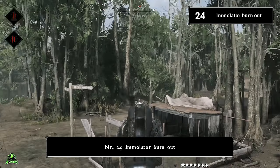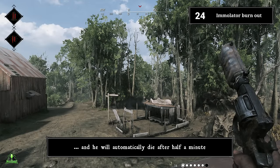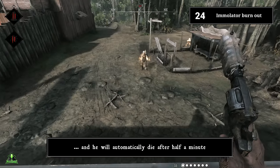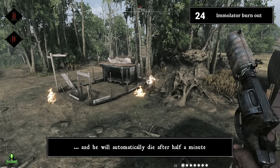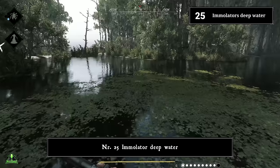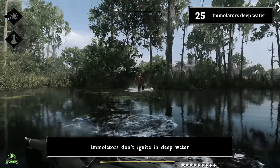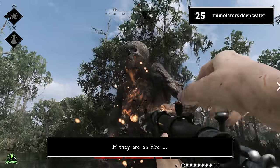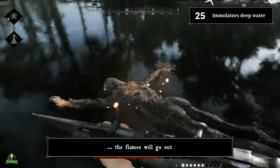Number twenty-four: immolator burnout. You can trigger the explosion, keep your distance, and the immolator will automatically die after about half a minute. Number twenty-five: immolator deep water. Immolators don't ignite in deep water — you can finish them off with whatever weapon you want. If they are on fire while entering deep water, the flames will go out.